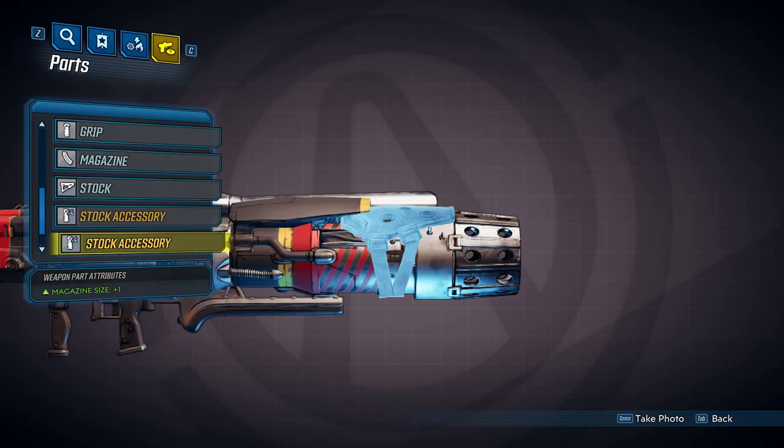These magazine size accessories are nice because they're not going to affect your sticky percentage. So for example, you can get two extra shots on a 2-mag heavy weapon and cause your sticky projectiles to deal even more damage.